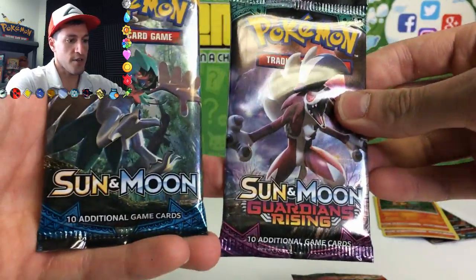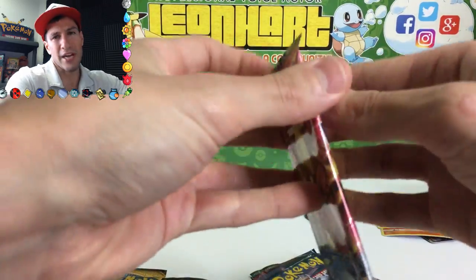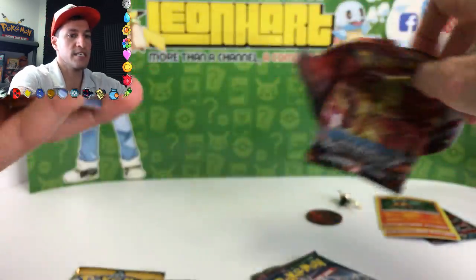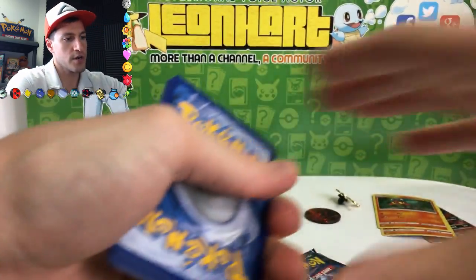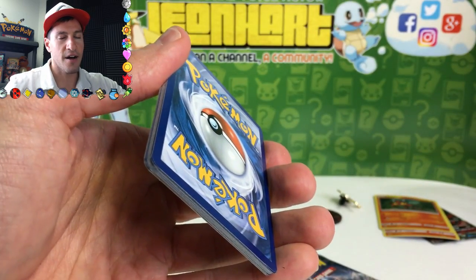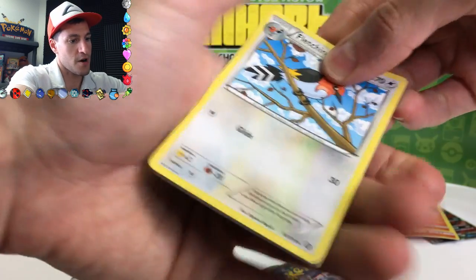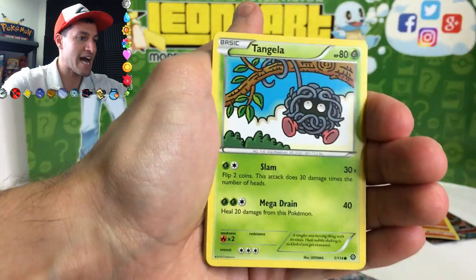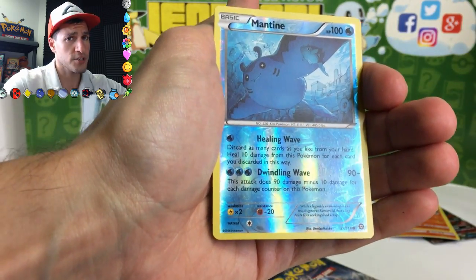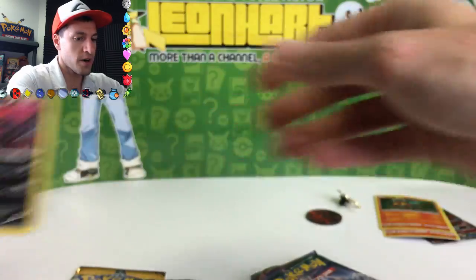We've got Guardians Rising, Evolutions, Breakthrough, another Guardians Rising, and a base Sun and Moon pack. Breakpoint is now officially out of print, but you can still find those packs pretty easily. Remember to leave a like and let me know in the comments which box is your favorite. From the first pack: Fletchinder, Drifloon, Grimer, Tangela, Rufflet, Oshawott, Phanpy, Ponyta, Mantine — and a reverse rare Non-Holo Rare.